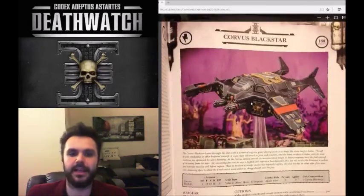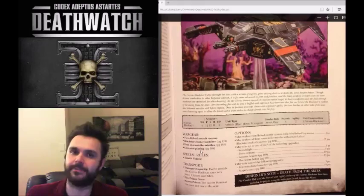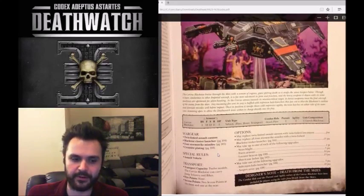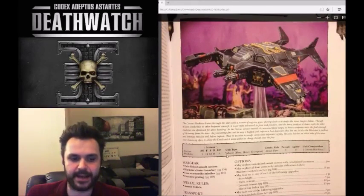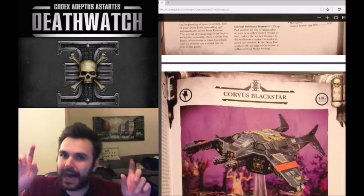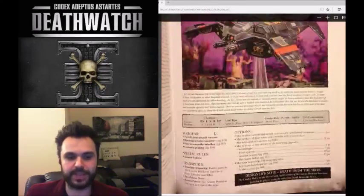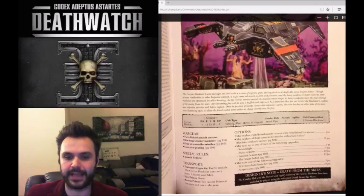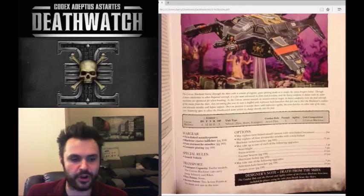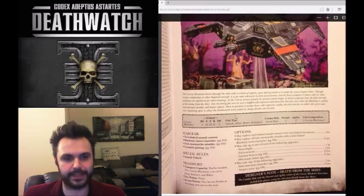The Corvus Blackstar is a fast attack flyer - a light storm raven with the assault vehicle rule and ceramite plating. However, it has 11 rear armor, which is a vulnerability. Its shooting is a bit of a downfall for its cost at 180 points. It has a twin-linked assault cannon that can be swapped for a lascannon, storm strike missiles, and a black star cluster launcher - a bomb that can be used every turn.